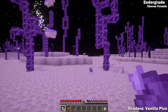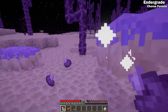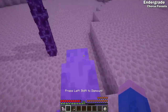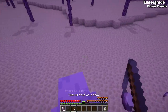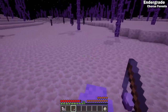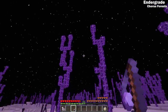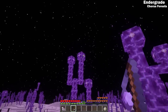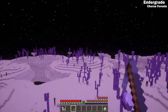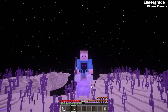Last but definitely not least is the endergrade — the long lost cousin of the microscopic tardigrade. Due to a lack of predators, these creatures have become gigantic. You can find them floating around in chorus forests. They can be lured and bred using chorus fruit, and you can saddle and ride them using a chorus fruit on a stick. While these guys are slow, they're extremely useful for reaching hard-to-get places and avoiding falling into the void.